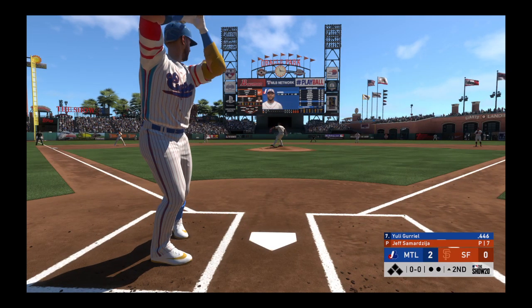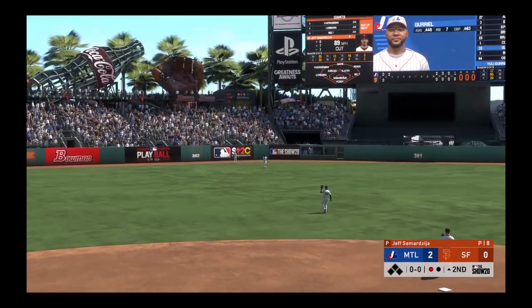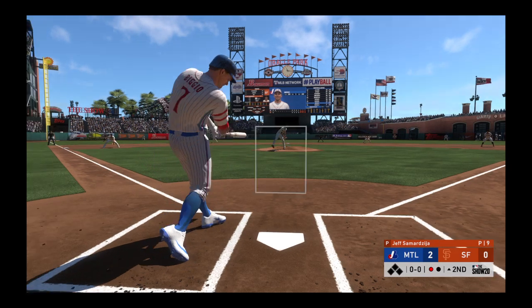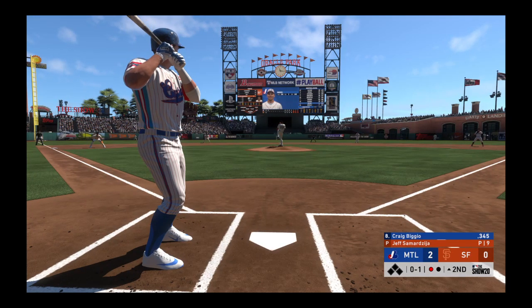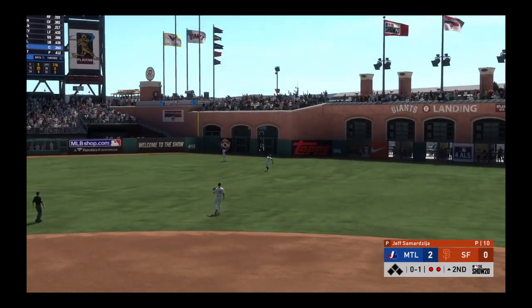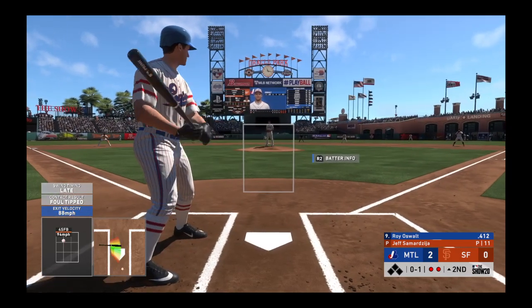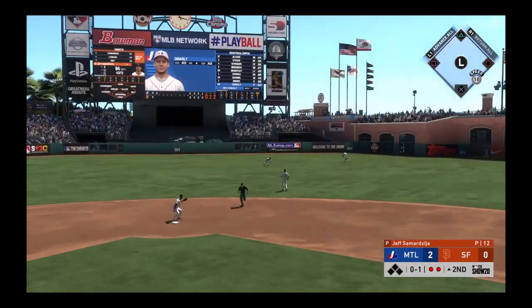Now the Cuban import Yuli Gurriel swung on and lifted in the air to left center — center fielder on the run, and he tracks it down. Nice play for the first out. Digging in, Craig Biggio — the catcher, Craig Biggio. The pitch — the wind-up and the 0-1, skied into straightaway right. And there to take it in is Pence, and that's out number two. So here now is the pitcher, Roy Oswald. He'll get to take his first cuts here, and he fouls this one off. Set to deliver the 0-1 — line towards center field and the pitcher's got himself a base hit.